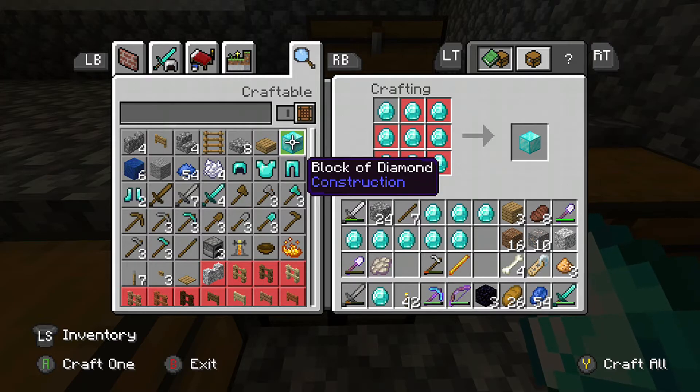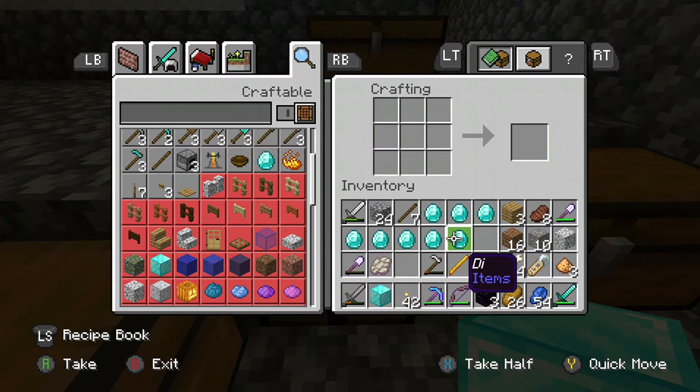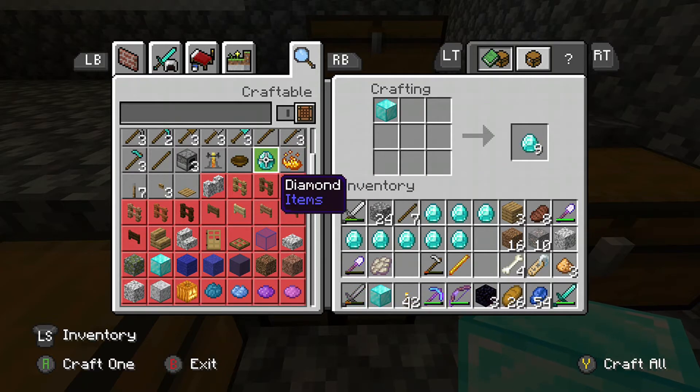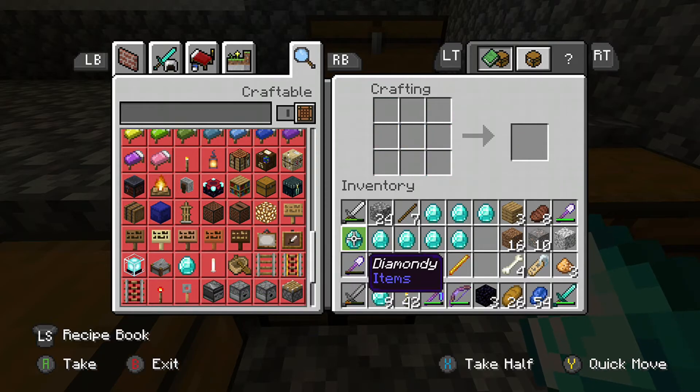We're going to go ahead and craft it — three, two, one — bam! Look at that: we didn't lose any of the other diamonds. We still have all our named diamonds, but the one individual diamond just turned into a block of diamonds. Now what you do is you get this, turn it back into regular diamonds, and boom — they turn back into all nine diamonds while you still keep your eight named diamonds.